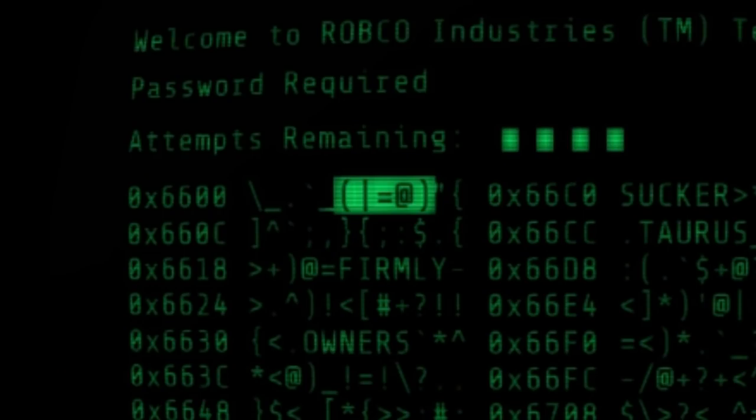If you're coming close to the end of your 4 attempts, you can also scan the codes for highlighted groups of symbols. These can either give you 4 more attempts or remove incorrect words from the list.